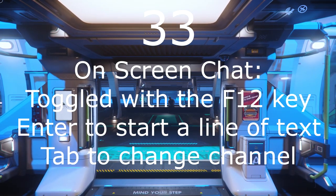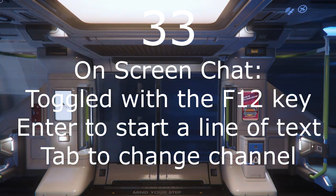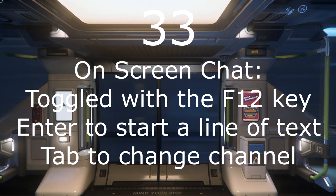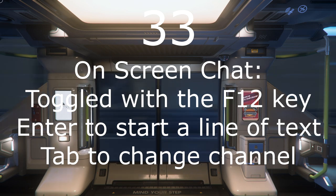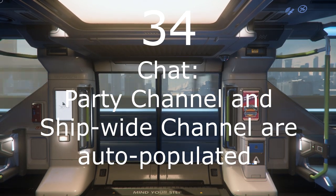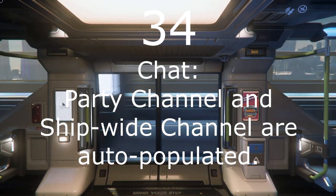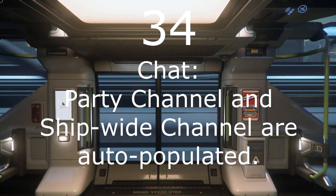Number 33: The onscreen chat is turned on and off with the F12 key. Enter will open the chat, Tab will select between channels, and when you are finished typing your message, Enter will send the line of text. The friends list is not accessible this way. Number 34: A couple of chat channels are managed automatically — one is everybody in your party, and another is everybody inside the same ship as you.